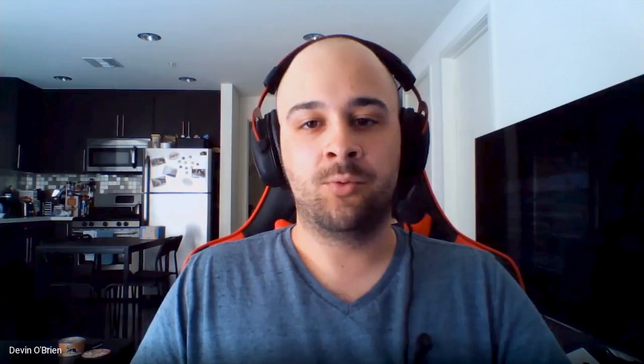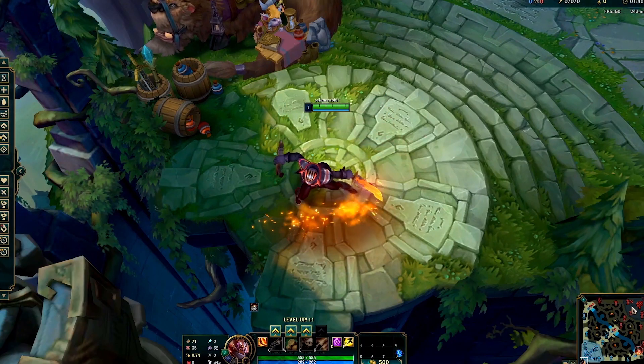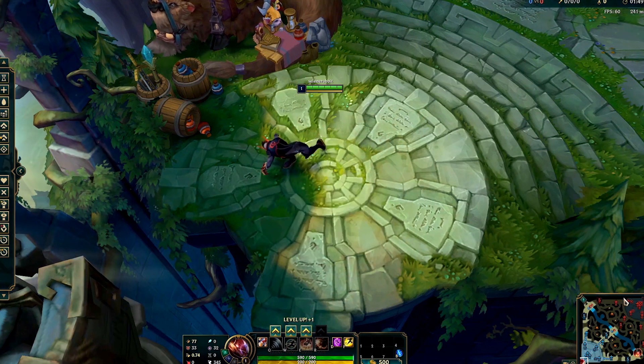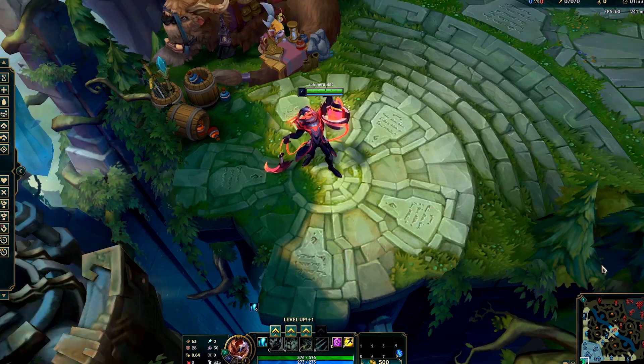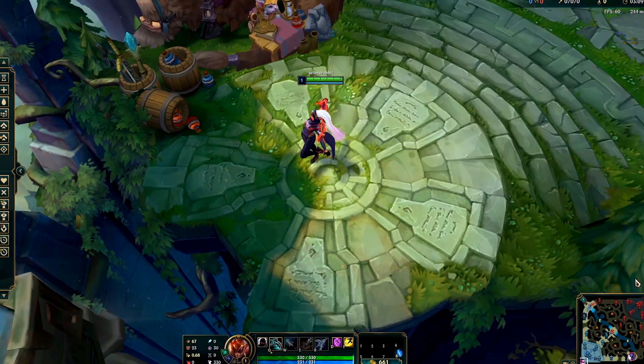Every year we try to do something different for Worlds winners that we think makes the most sense for the team. Some years we've done ward skins when there was a great moment to immortalize. This year we are giving each of the FPX skins an exclusive chroma. The initial design showcases a fun, brighter color palette, and we thought this was a great opportunity to offer an edgier look for each skin, drawing inspiration from some of the edgier concepts we showed FPX originally.